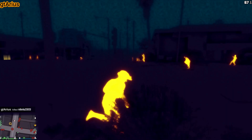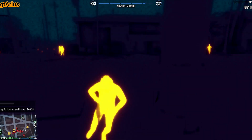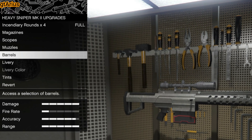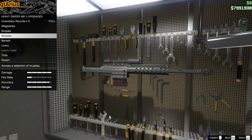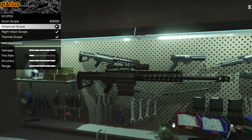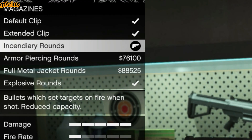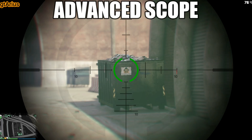Number 1 must-have weapon is the Heavy Sniper MK2. You want to equip it with the Heavy Barrel and the Muzzle Brake to increase damage and accuracy. Furthermore, combine it with the Advanced Scope and Incendiary Rounds. No other scope will zoom in as much as the Advanced Scope.